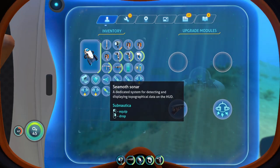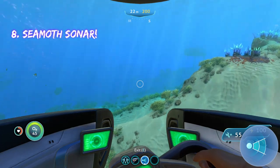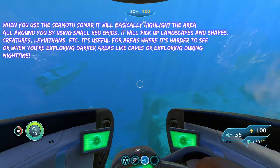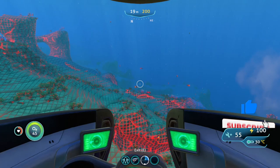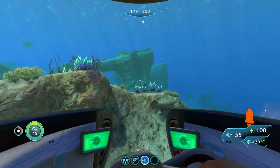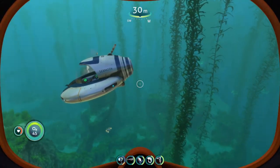The very last upgrade is going to be the Seamoth sonar, which is one of my other favorite upgrades. The sonar basically allows you to highlight your environment while you're in your Seamoth. When you press the sonar, it highlights everything in a red grid, showing the landscape and creatures that are in the area. And those are all the upgrades for the Seamoth.